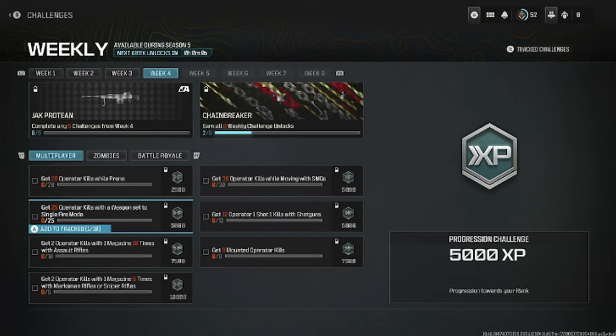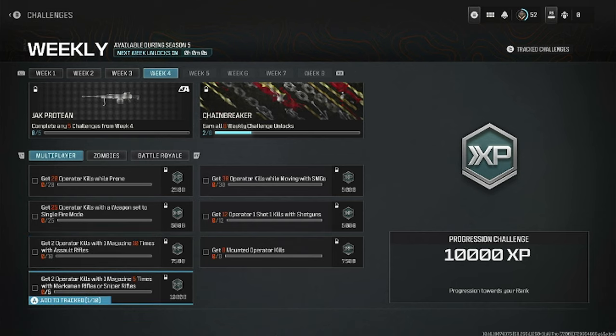Starting off with the multiplayer challenges: get 20 operator kills while prone, get 25 operator kills with a weapon set to single fire mode, get two operator kills with one magazine 10 times with an assault rifle, and get two operator kills with one magazine five times with marksman rifles or sniper rifles.